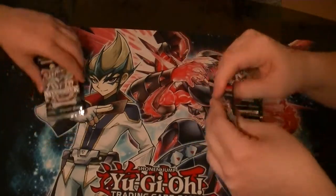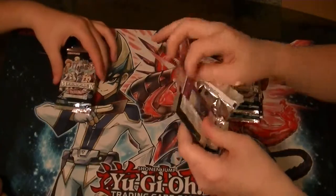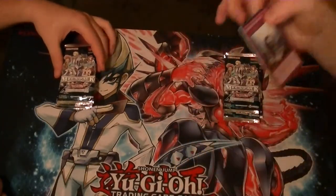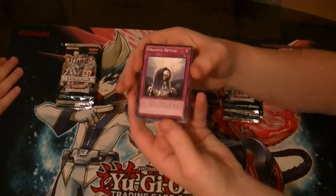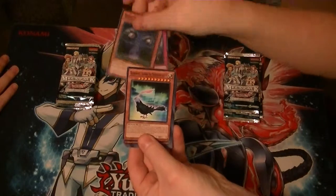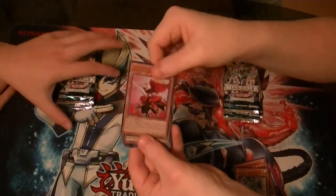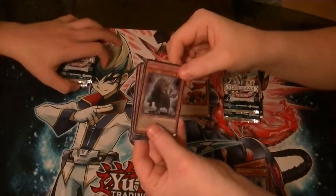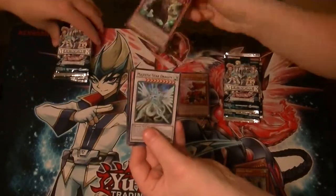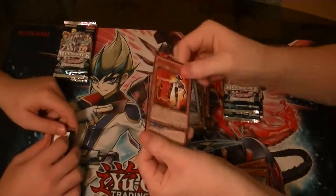Five packs — a lot of good cards in the set. I'm not going to name off commons, just rares and holos. Our first rare is Shieldwing. Ultra: Queen Angel of Roses. Secret: Tangs Nier of the Nordic Beast. Super Rare: Majestic Star Dragon. And an Effect Veiler.